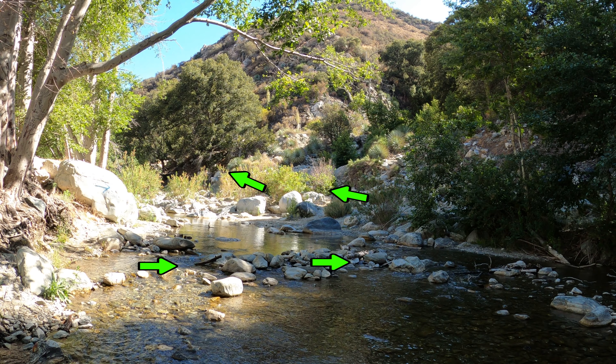The third way of getting to the Hidden Tunnel and Devil's Gulch is to continue hiking upstream instead of climbing the hill. I would highly recommend you screenshot this.